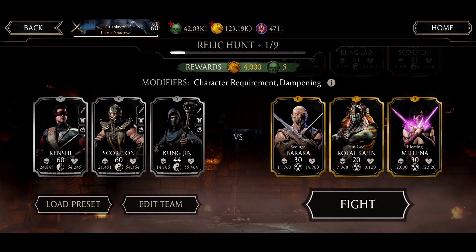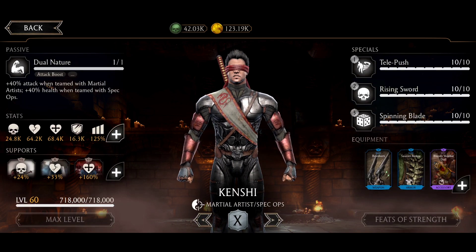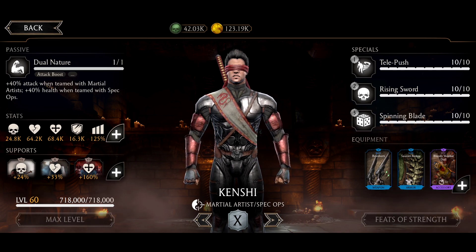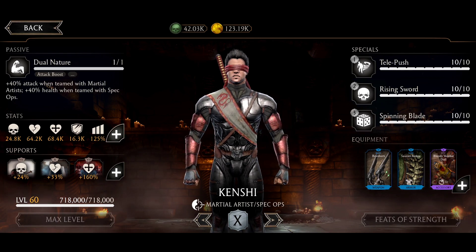I'm gonna be using Silver Team. It's possible to beat this with just Silver Team. I'm gonna be using Silver Kenshi with Revolvers to have unblocked basic attacks, Tesarion Armor for some extra health, and the Blood of the Doll for 25 power generation and decreased cost of specials.